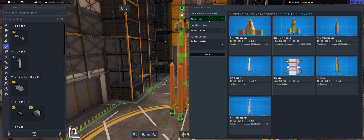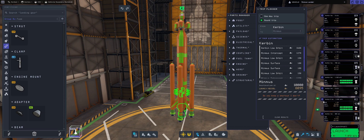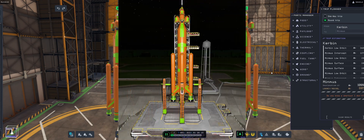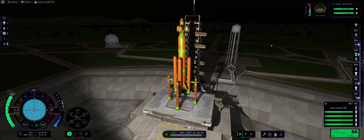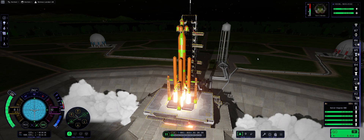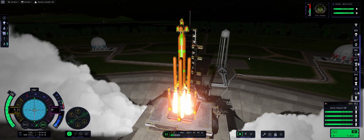We're going to be calling this the Minmus Slander for this part. Let me take care of the staging: first we want the firing of the boosters, and then we'll be firing the engine. Deluge system, igniters, and hit it — Boom! The launch clamps detach as our craft gently ascends.